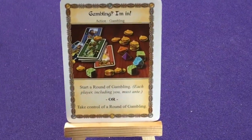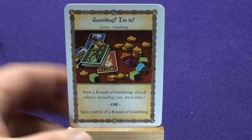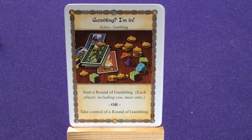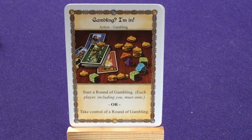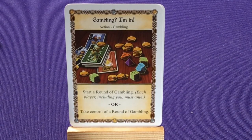Let's just look at the deck. She has the cards that everyone has. The Gambling I'm In card — she has six copies. Start of a Round of Gambling: each player, including you, must ante or Take Control of a Rung of Gambling. Since this is an add-on pack, if you're not familiar with what gambling is, check out Red Dragon Inn video number one where I go over the rules of the game.